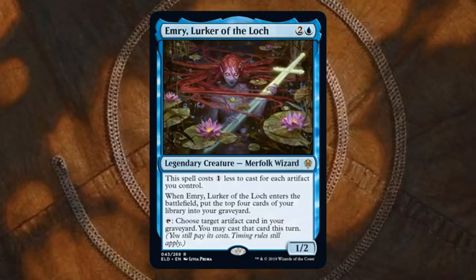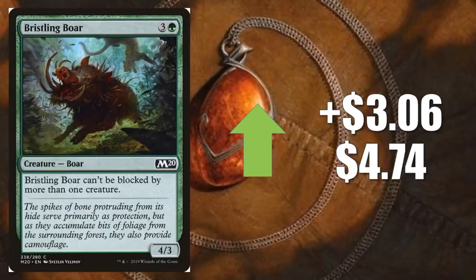Number one. Now you see why I did the honorable mentions — another Welcome Deck card. You can get one copy of Bristling Boar in the Magic 2020 Green Welcome Deck. It goes up $3.06 this week to $4.74. Don't pay that.